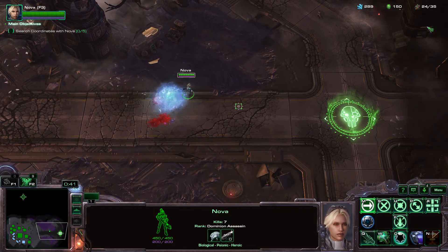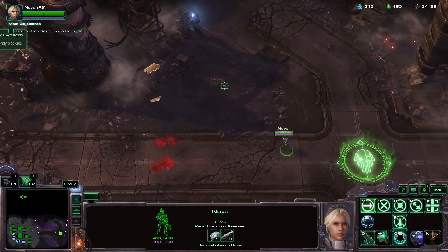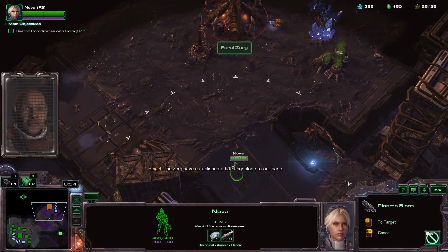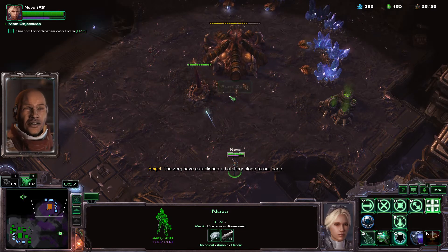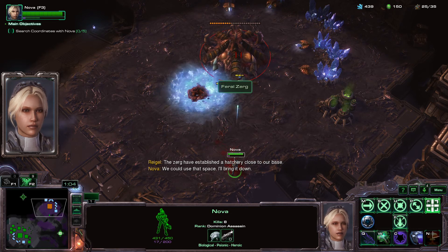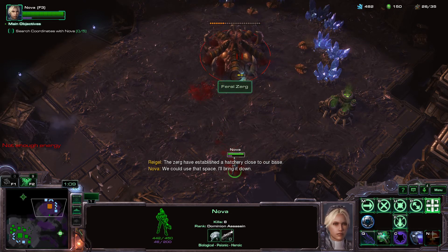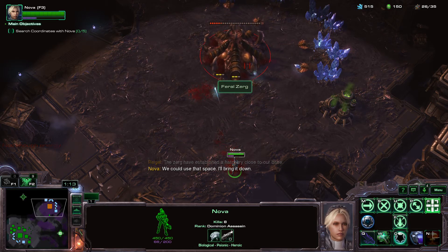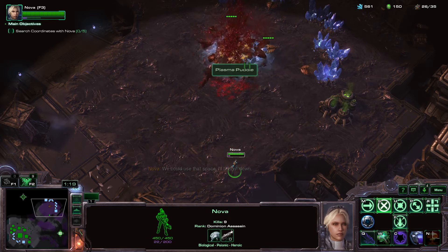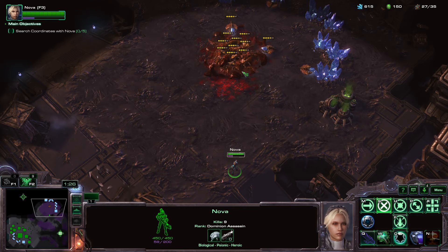Pretty cool — we're not supposed to have it yet, but that's what it does. Go ahead and build our skin real quick. The Zerg have established a hatchery close to our base. So yeah, it's a pretty interesting weapon. I don't know that we're supposed to have it yet, but it is available for me, and there's a plasma puddle that's apparently killing things.